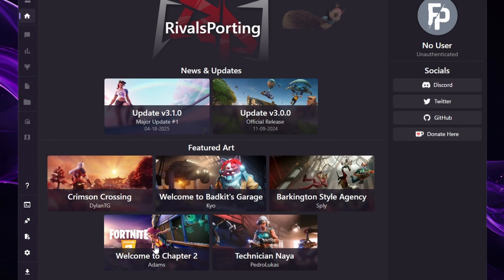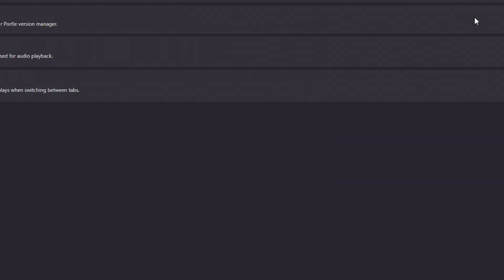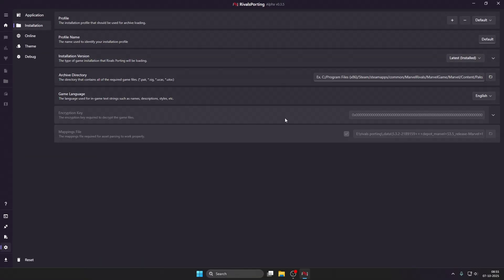For now, just click continue and go to the settings option here. Let's fullscreen this application and then go to the installation option. Here we need to change some settings — by default the profile is on default, but it's better to create a new one. So click on add profile and let's change the profile name to 'custom'.